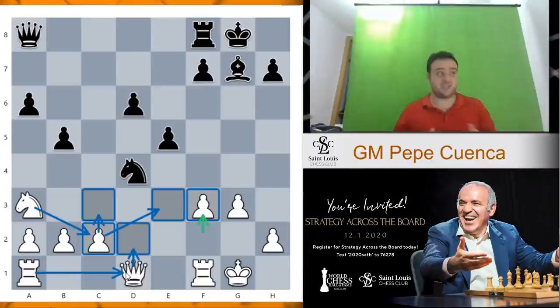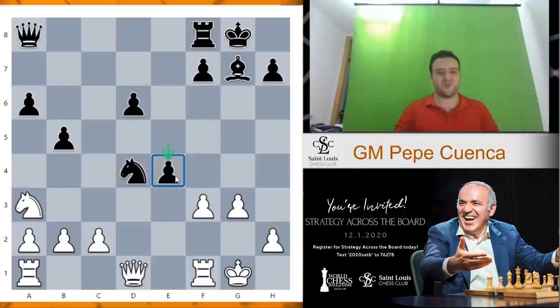It's clear that black has to react dynamically. Otherwise we're just going to play c3, kick the knight, and then bring the knight to the action: knight c2, knight e3, queen d2, rook d1, and white is a clean exchange up. But there is a very strong move for black: e4! Super strong move — opening the position. If white takes on e4, then queen takes e2. This is extremely dangerous for white — the threat is knight e2, and after king f2, bishop d4 with checkmate.